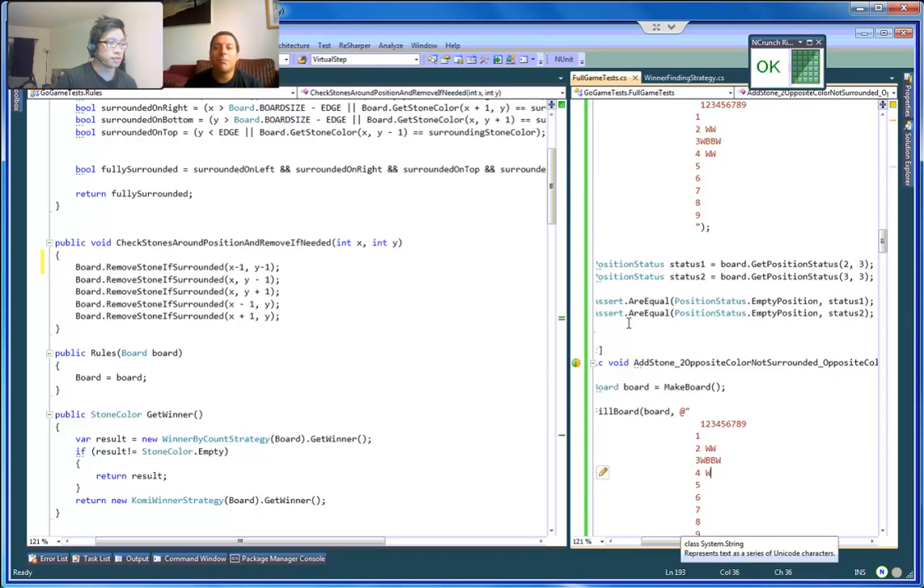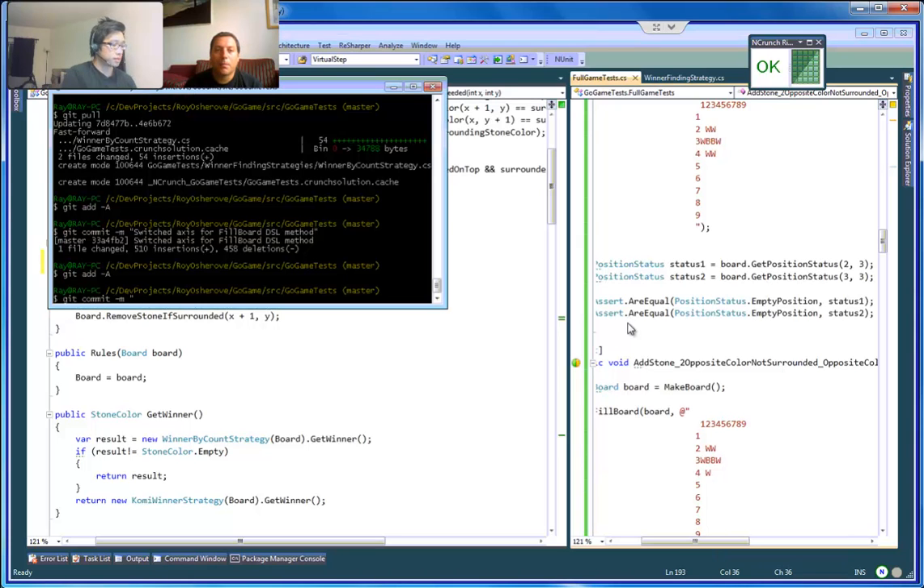We added the feature where if it's not fully surrounded, we moved the assumption — if it's not fully surrounded, it doesn't remove the stones. I would also suggest that we do multiple versions of this test.